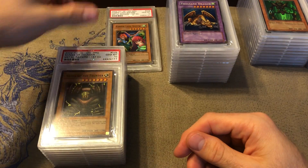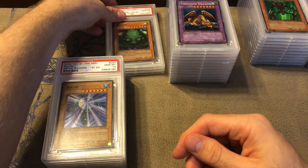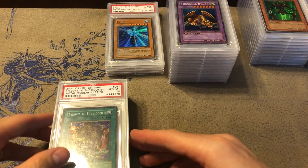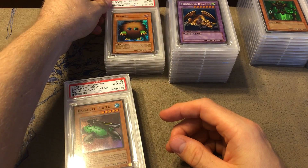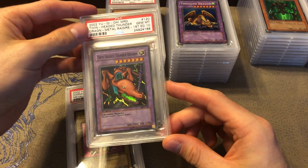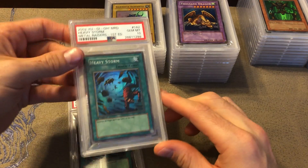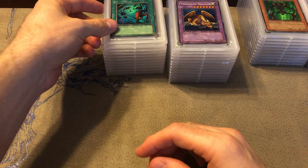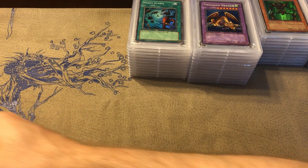Then we got the supers: Harpie Lady Sisters, Thunder Dragon, Kazejin, Suijin, Tribute to the Doomed, Kuriboh — everybody's favorite little monster — Catapult Turtle, Twin-Headed Thunder Dragon, Granmarg the Rock Monarch, Heavy Storm — such an epic card — and then another Heavy Storm, so I've got one of those for sale. Hit me up on Instagram. That'll do it for Metal Raiders.